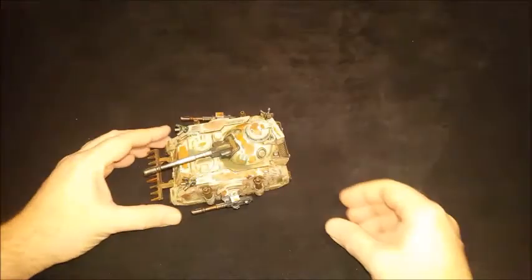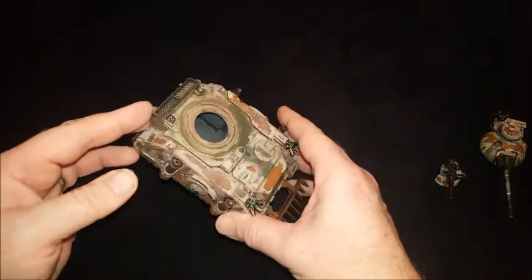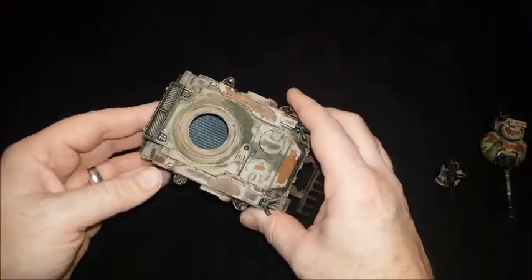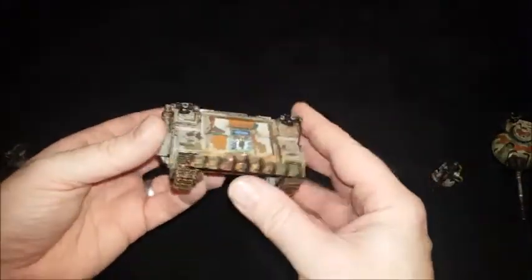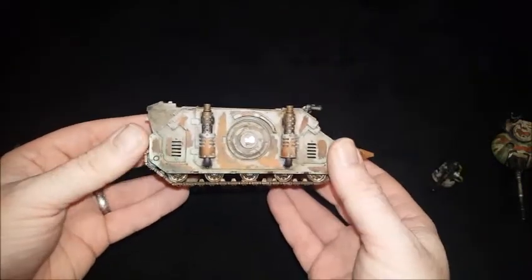It's been a little while since the first part of the video, but the Legion Predator for my Death Guard is finally finished. Just have a little tour around. I'll take the sponson bits off so they don't fall off. Didn't bother painting the interior - just undercoated it so there's a dark shadow in there in case the turret comes off. I've gone for my rust effect which I'm pretty pleased with how it's come out.